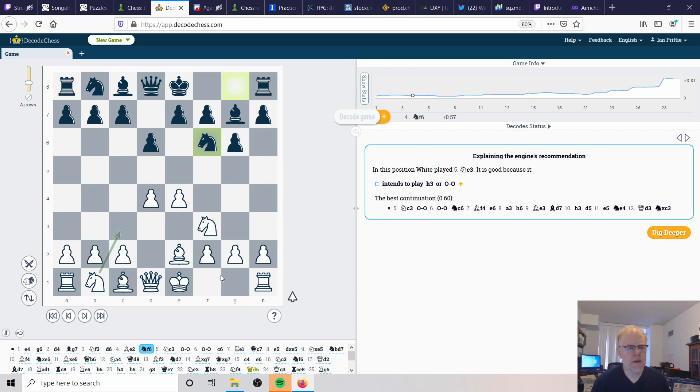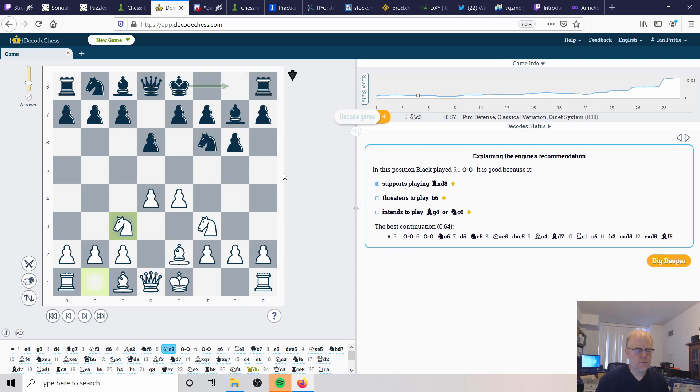White is completing the kingside fianchetto development and intends to get king safety right away. Tori continues with knight to c3 - this is an ideal setup in the center, with complete control over all four central squares with the knights, and of course still has the two-pawn stronghold which hasn't been undermined by black yet.